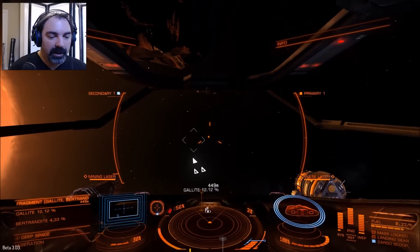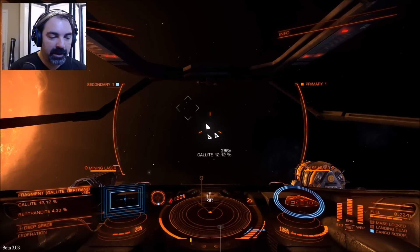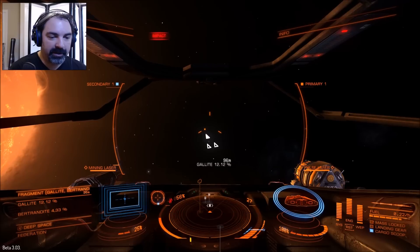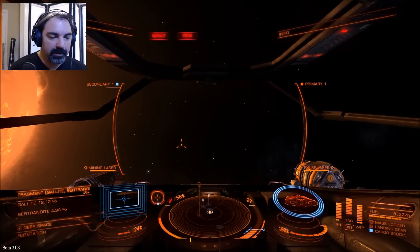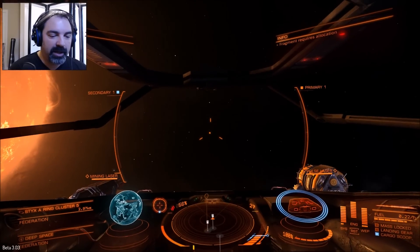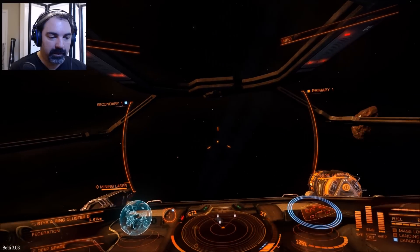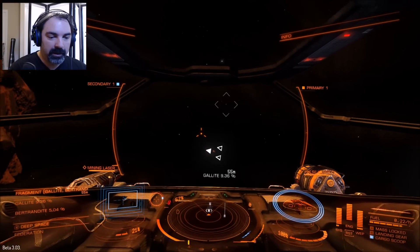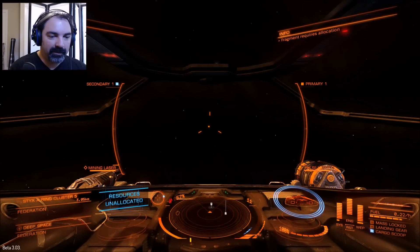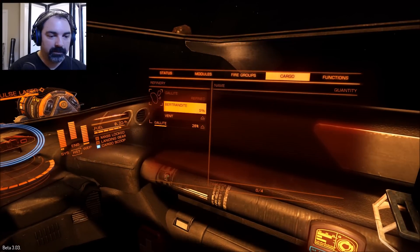These fragments slowly move, so they kind of fly away from you. Get this lined up in my cargo hatch holder thingy — it says 'impact' but I'm not going to impact anything, I'm just flying up to it. Venting the rest. I've got 19% of a piece of gallite from the refinery process so far.